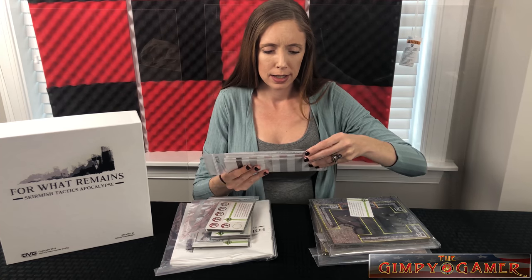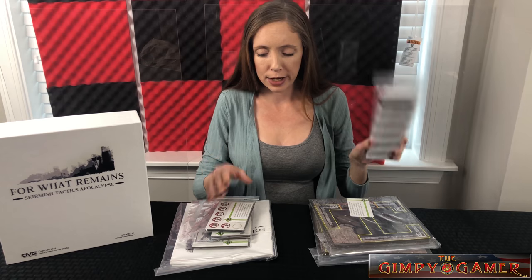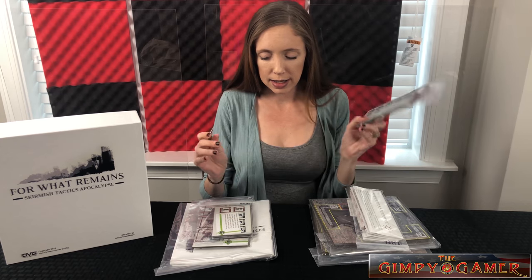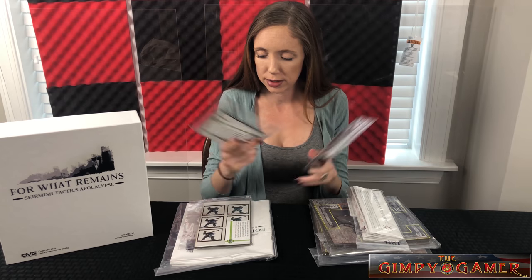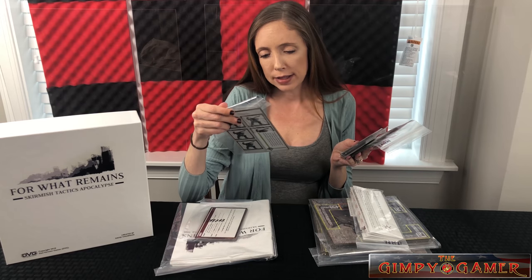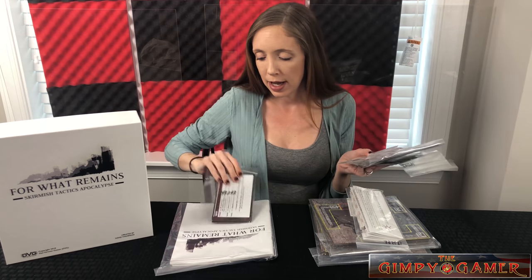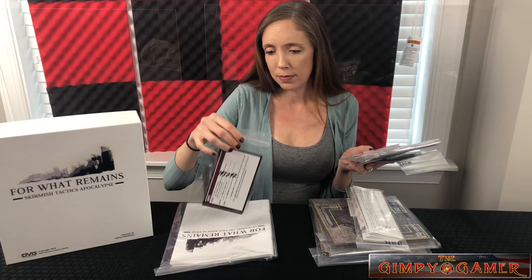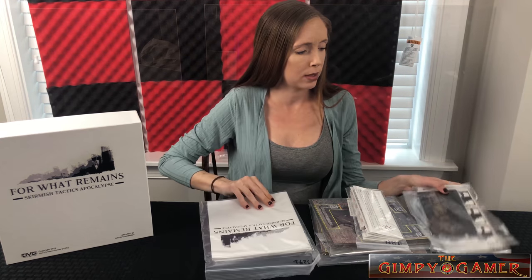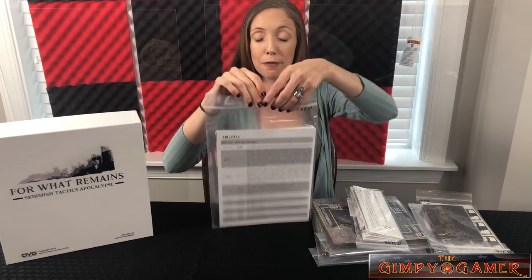This might be some type of player aid sheets. And then this looks like the counters — some larger counters. These look like people or game pieces or something. We have some pretty good sized cards here. And then this is the book, so we're going to open this back first.